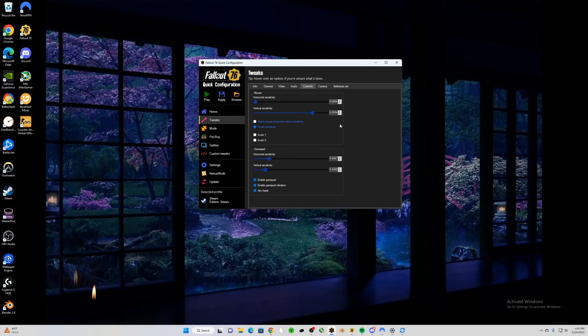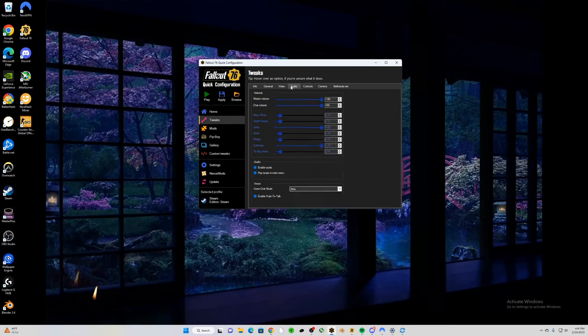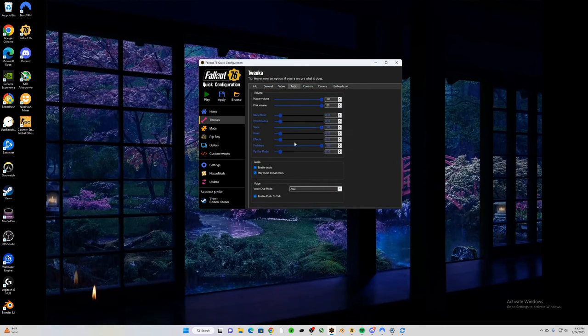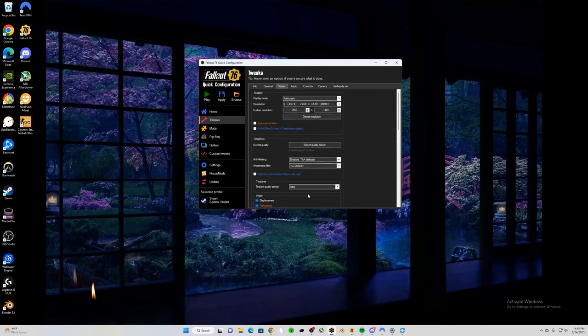Set Fixed Aim Sensitivity so your sensitivity doesn't slow down when you ADS. You'll probably need to lower your overall sense to compensate — I already played at low sensitivity so that was fine. This keeps your hipfire and ADS reflexes consistent. You can also adjust camera distance in the INI. For audio: I set everything to 0.10 except voice chat and footsteps — footsteps are important for try-hard play, especially for wanted baiting.